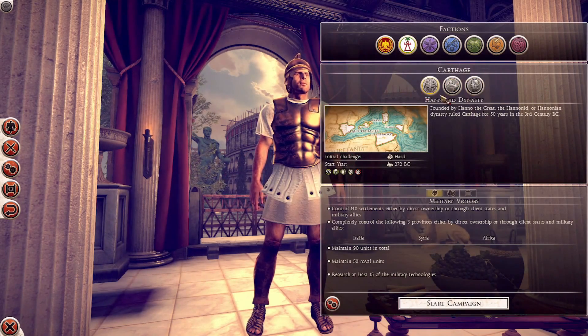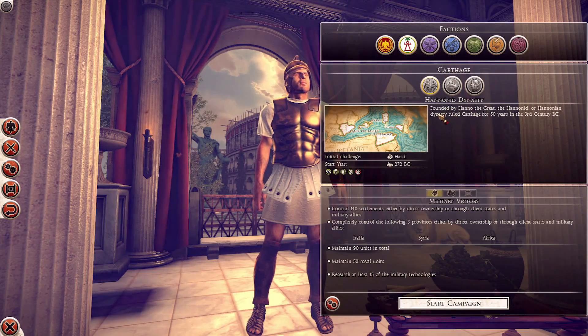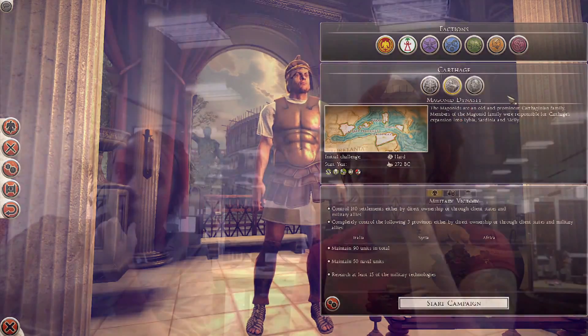You can see something similar with Carthage. We have the Hananids, the Maganids, the Barkids, and they all have similar things — they'll have two traits that are common to them, and then the rest will sort of change.